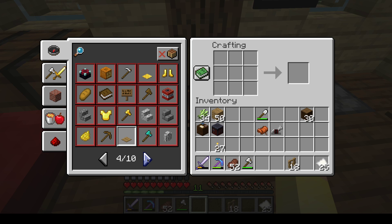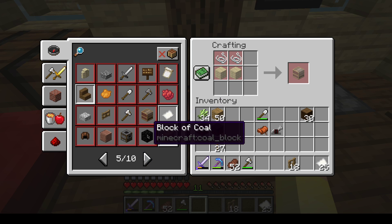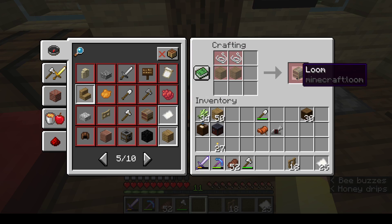What I'll do is I'll use my boat to go get one of the villagers and I will bring them over and put down the lectern.